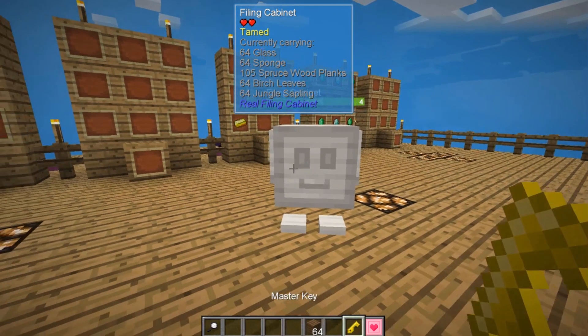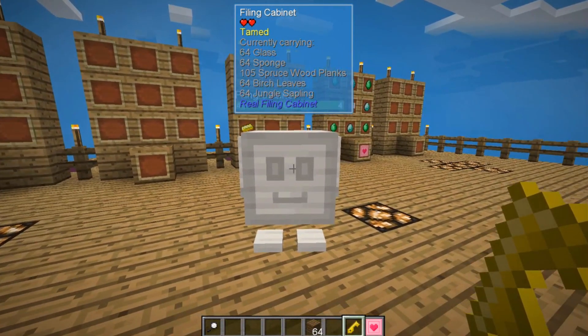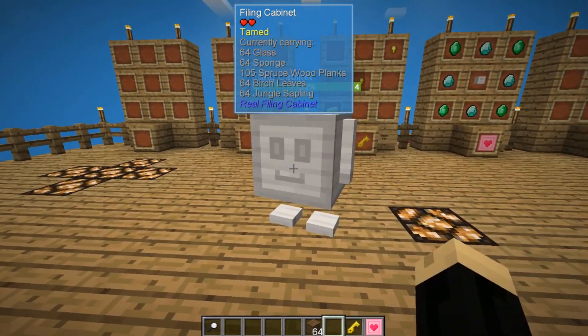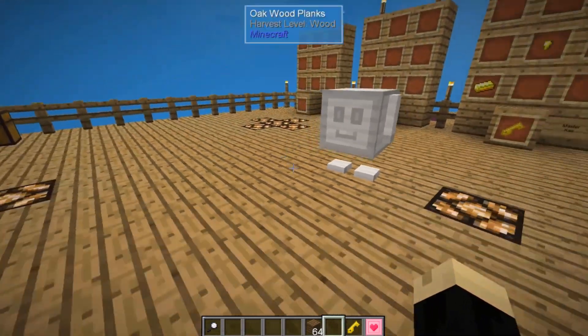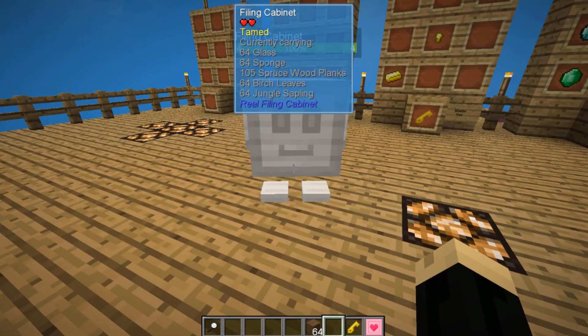Had I not had him locked with the gold key, you can see up there in his description where it says 'tamed.' If I did not have him locked, it would not say tamed, and he would just kind of hang out in the normal spot, sometimes wander a little bit, but he'd always return to that spawn spot no matter how far away you take him.